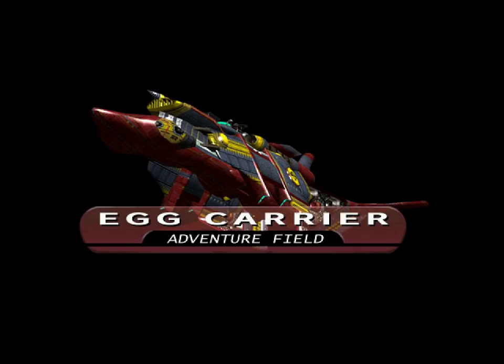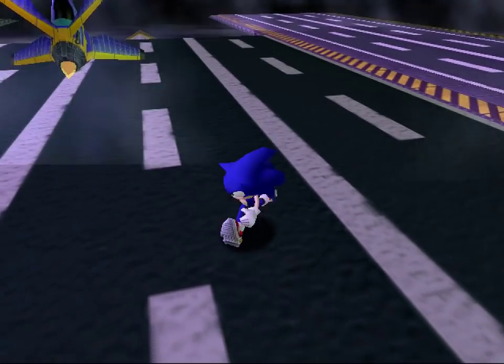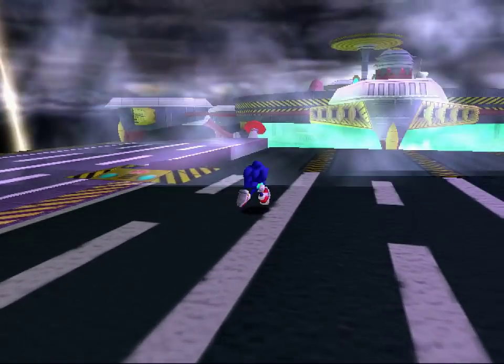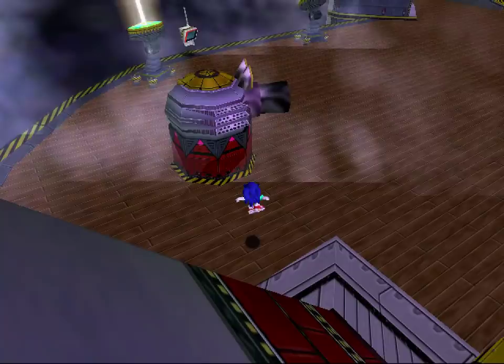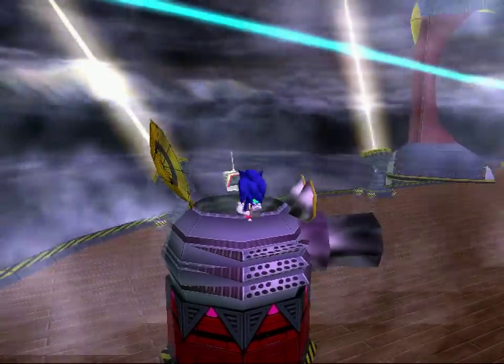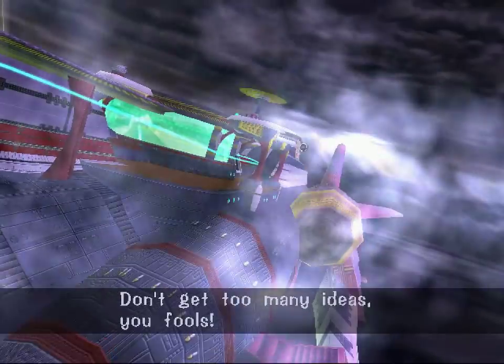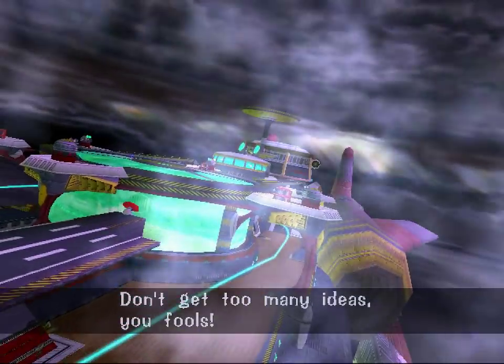Sonic has a face! It can be stretched out! It's the egg carrier! We will carry all the eggs! What?! I'm at a different angle than how I left it last time! I want the camera this way! Alright, let's see here. We've got precarious springs, and a hole you can fall in! Can you go in this cannon? That's how you get blasted back up! Don't get too many ideas, you fools! That was awkward for everyone involved!